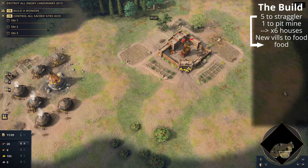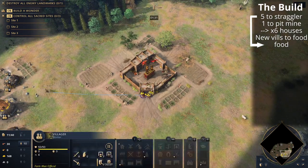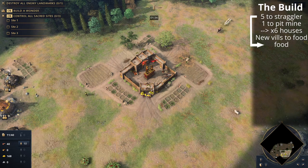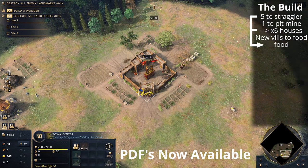Cavalry are pretty decent at holding the lines if you need to buy some time. We've got some adaptation points if you need to go a bit heavier in the feudal age. That villager after building the six houses will go to food as well, and basically you just get every villager on food now until you can age up.